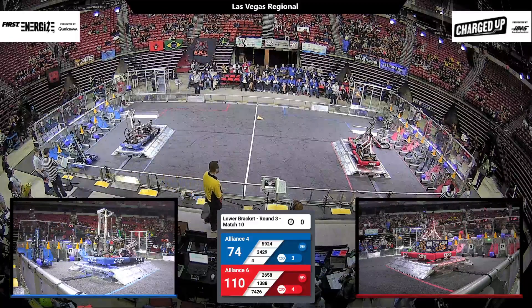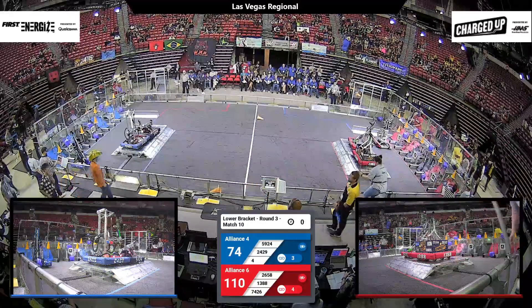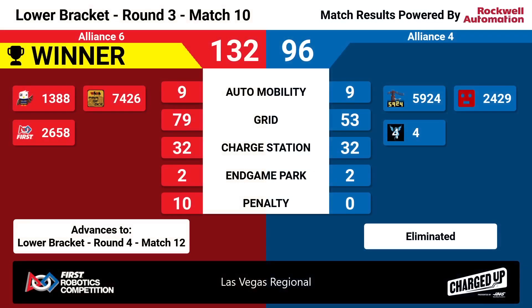3, 2, 1, and time! The final score: Red Alliance with 132 points over the Blue Alliance with 96 points. Let's hear it for that hard-fought match. To the Blue Alliance — Team 59.24, 24.29, and Team 4.